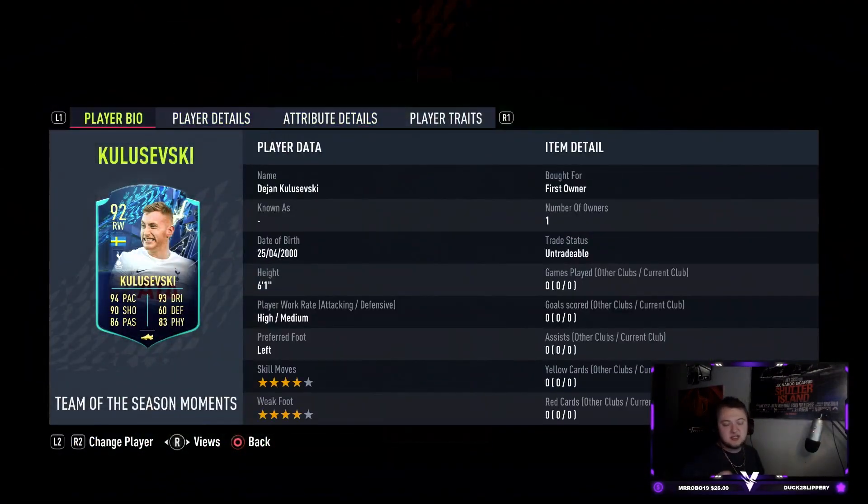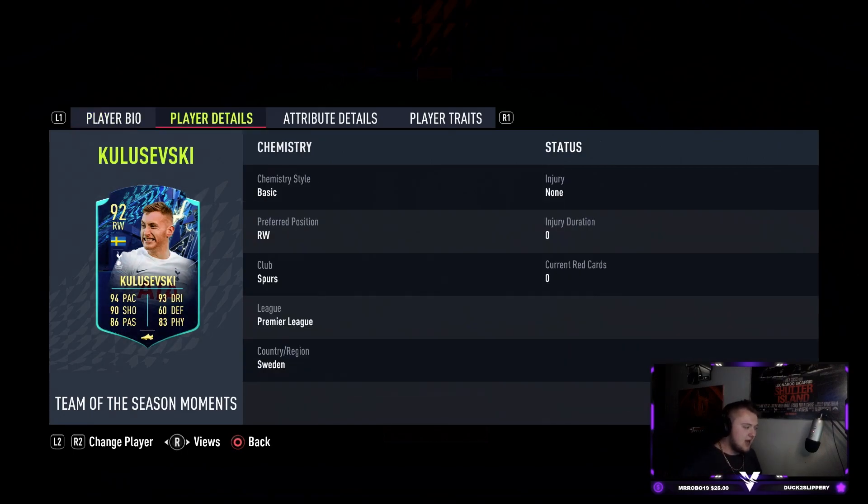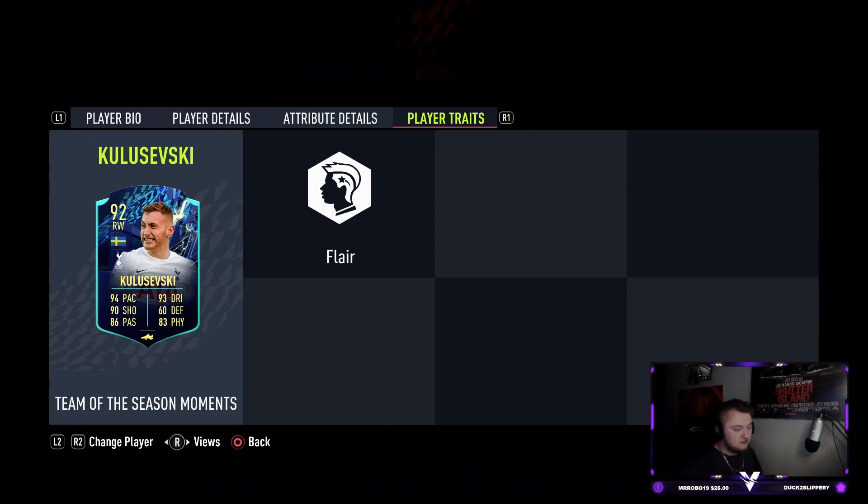The card is quite cheap to do — it's going to cost you an 85-rated, 84, and 83. Chemistry requirements are quite high on it though. But this looks to be a great card. 6'1", high/medium work rates, left-footed, 4-star 4-star, 94 pace, 93 dribbling, 90 shooting, 86 passing — that should be about 90 — 83 physical, and 60 defending. Being 6'1", I'm hoping they've given him good agility and balance. I'm a bit worried that because he's a bit taller they've nerfed that a little bit, which could be an issue. But with it being Team of the Season, fingers crossed they haven't.